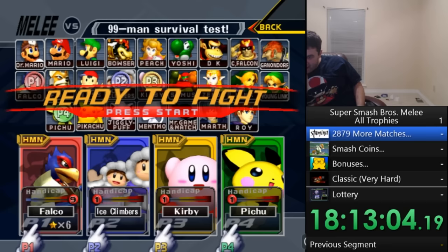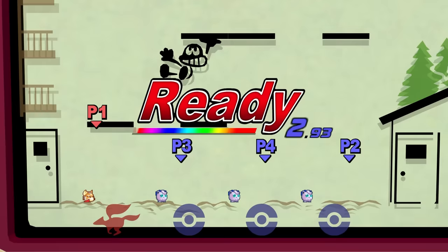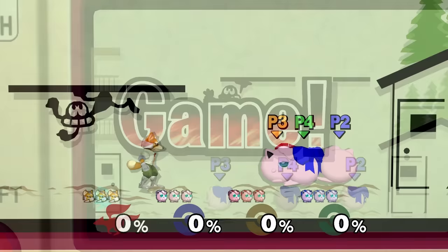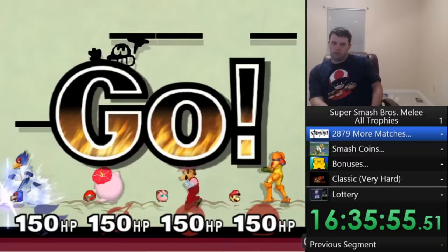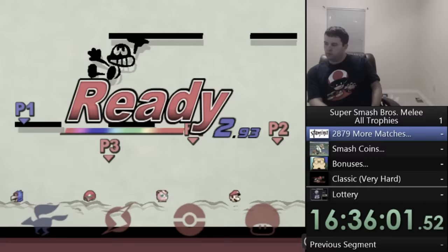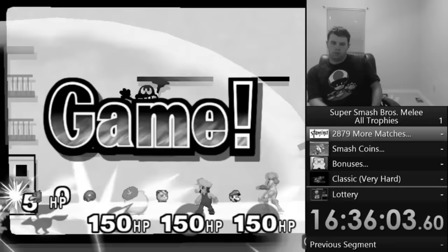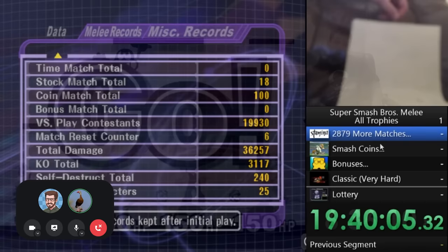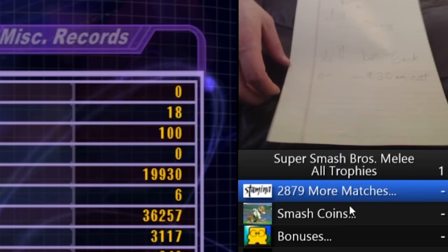Let's review what happened. A match with a single SD counts as a match, but no KOs. Those SD-only matches don't count toward KOs. Since NCB did 5,000 matches with a single SD each and no KOs at all, 10 hours of his run were completely wasted. He called it the worst mistake in speedrun history. As a result, the run went far beyond what was needed and continued to run as he slept — twice, in fact.